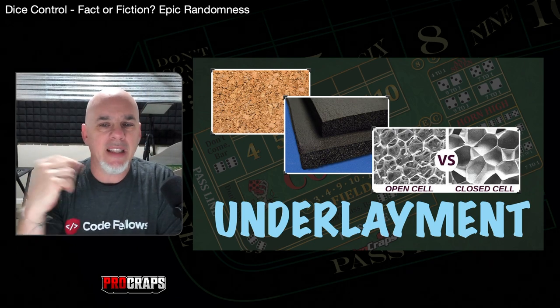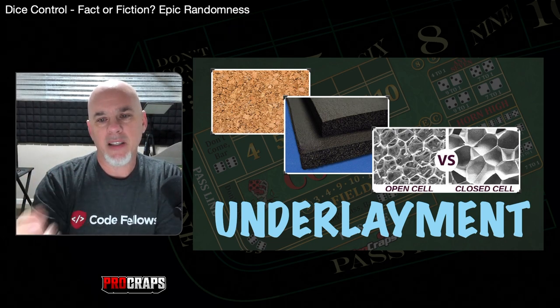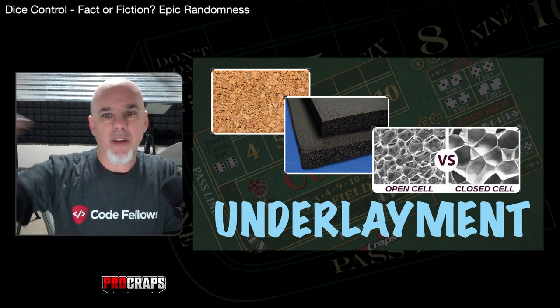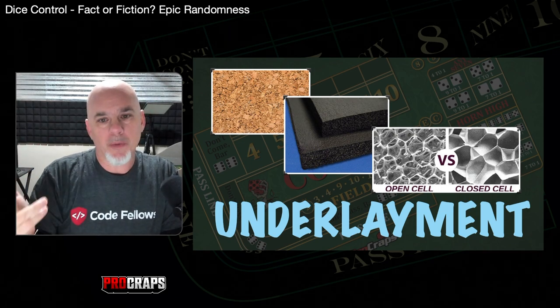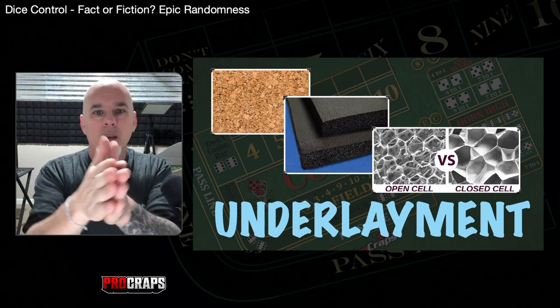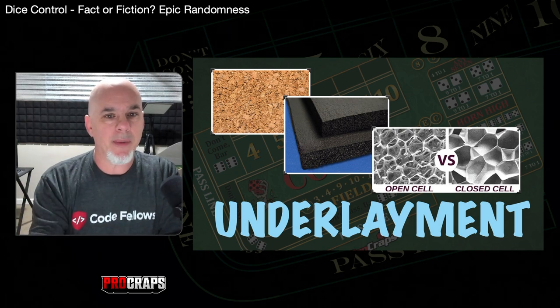The side benefit of neoprene is it guarantees extra spin, and the more spin there is, the less control you have. Closed-cell foam — the really tough stuff — you're seeing less and less of that. Tables where the dice fly off every third or fourth roll — that's closed-cell foam. Casinos are losing money on that because of lost rolls per hour while chasing dice around. But neoprene and cork seem to be becoming the standard for newer tables.